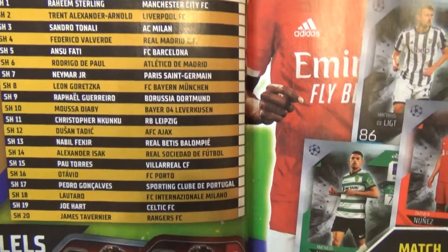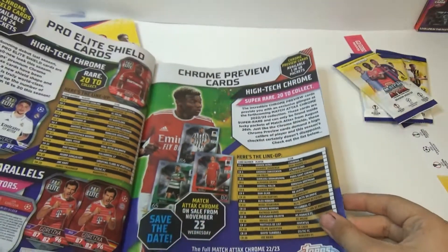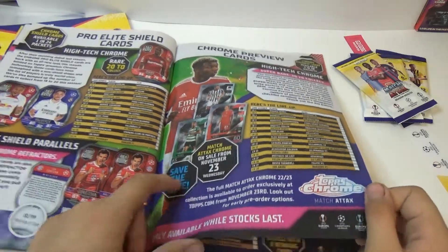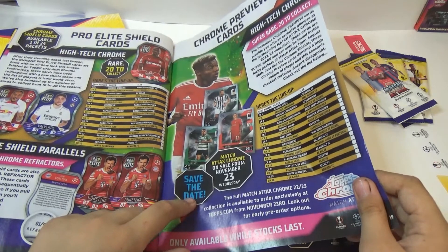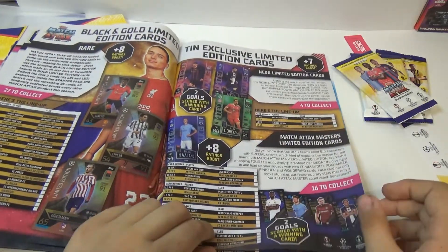We could do like a hunting one. There are Audition, Version — there's a lot of different ones. Chrome Previews — that just shows you what's going to be in them. Match Attax Chrome on sale from November 23rd. That box has been a bit expensive so I'm not doing any.